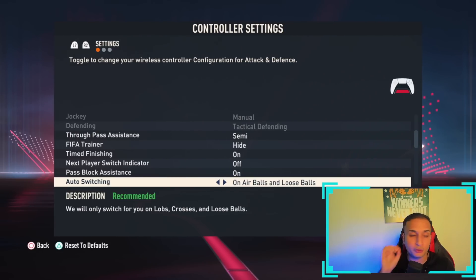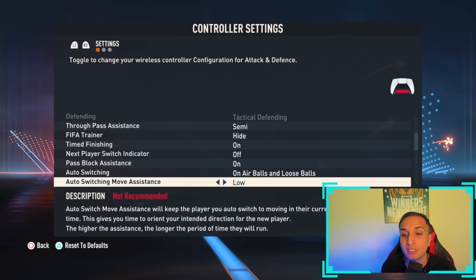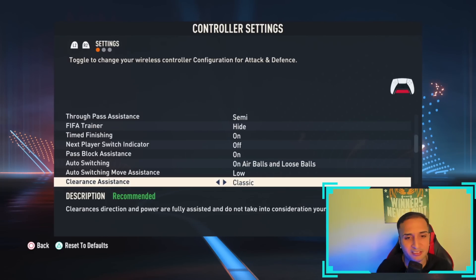Auto switching move assistance should be low — do not follow EA's recommendation here. Auto switching move assistance will keep the player you auto switch to moving in their current direction for a period of time. We do not need it on high, as it can mess up defensive positioning. Low or none are always the best options.